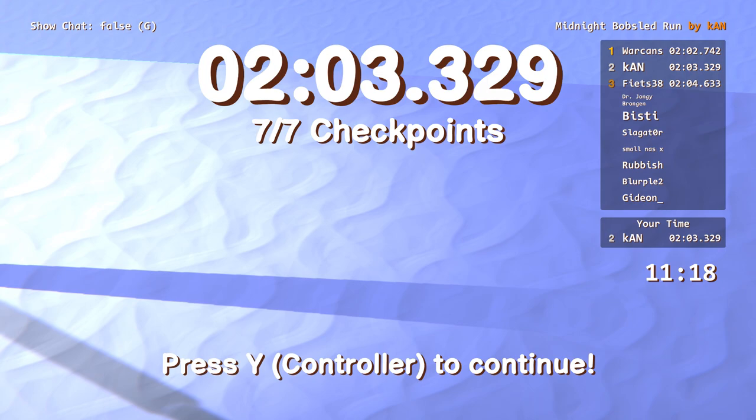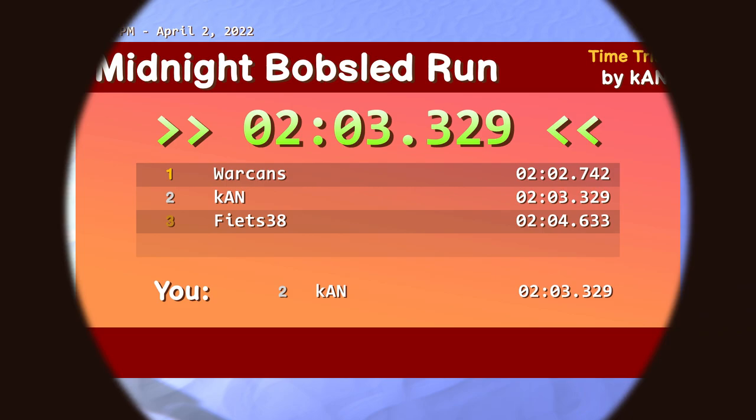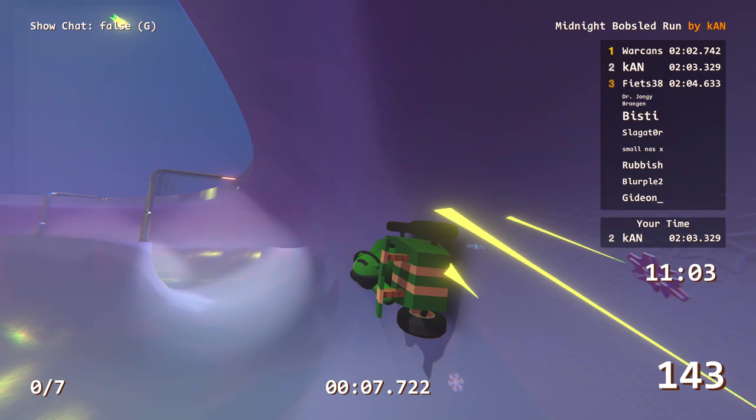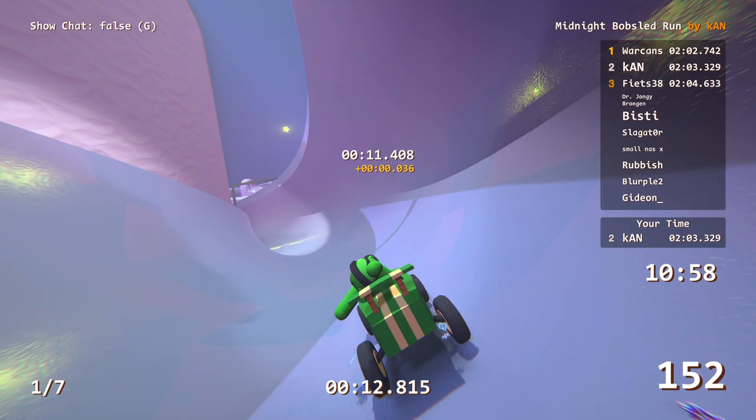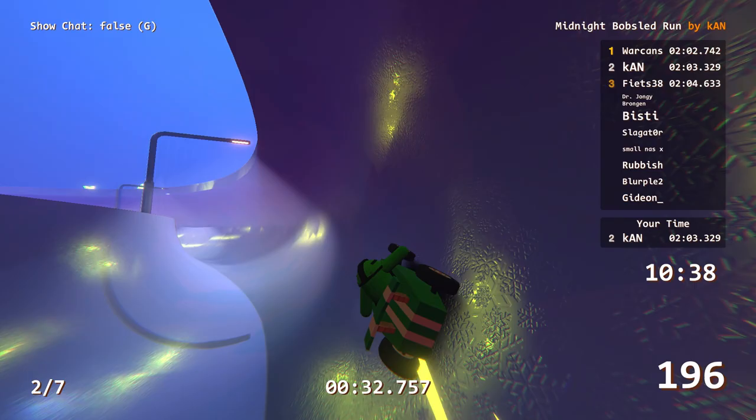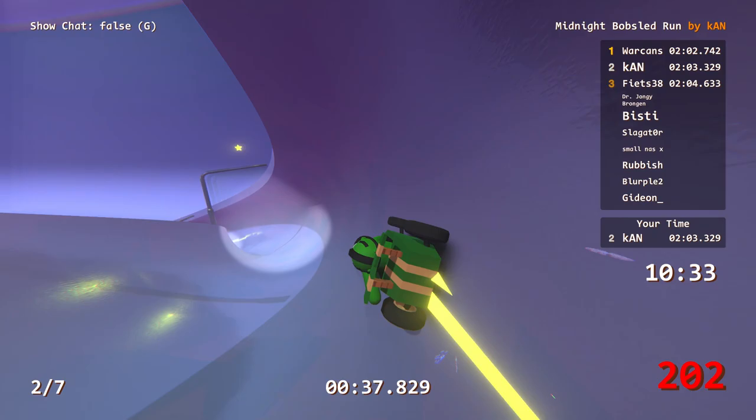He put down a 2:02! Oh my God, Warcans beat — I have a 2:03, which beats the dev, but Warcans has a 2:02. I can't believe it. Wow. Oh man. My best ever is a 2:02.2, so I have to put down literally my best time ever to beat this guy. How does he get a 2:02? I put down a good lap there — that was a 2:03, a solid lap. Problem is I put it in the Zeepkiss Discord, and there are some really hardcore players in there. People have been practicing this track all day today.